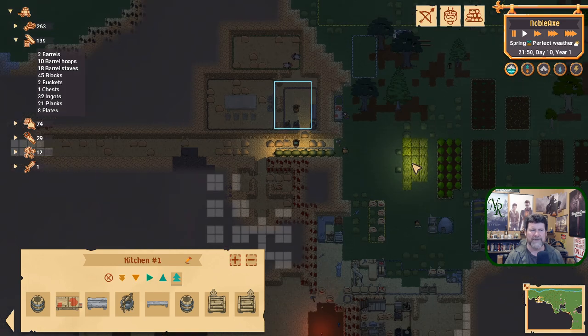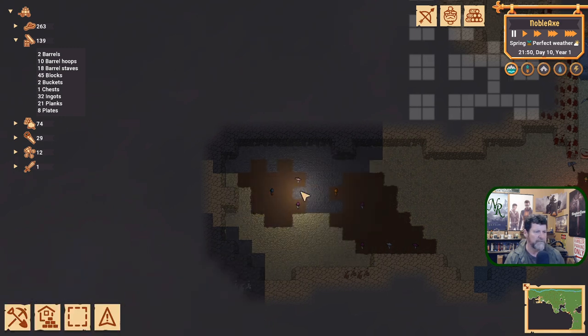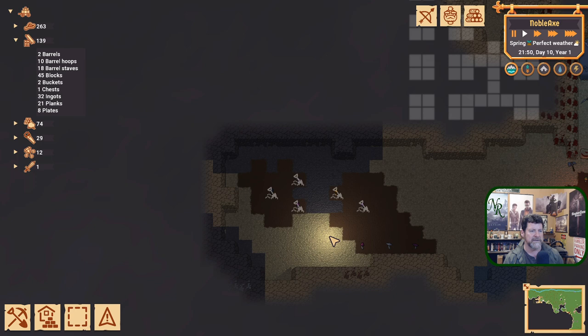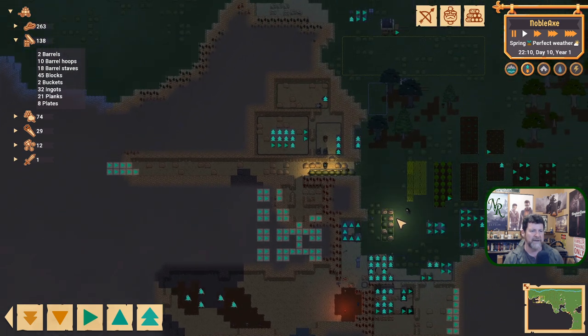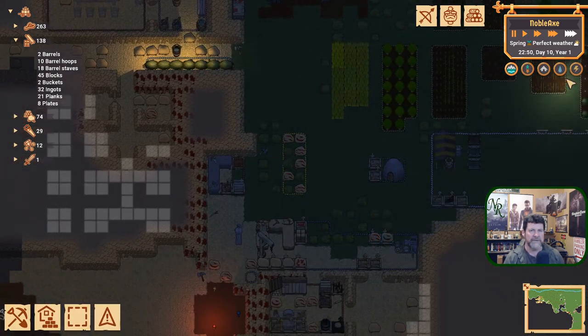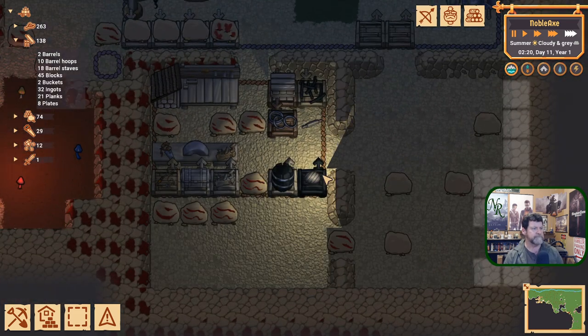We don't have anything to cook yet. Let's grab some mushrooms and see what happens — I haven't harvested mushrooms before. Orders: I guess 'clear' — there's no real harvest choice, just clear. Let's see if clear does it. Kick the priority up so we can watch it happen, though I think they're all going to bed. They're in there sleeping.